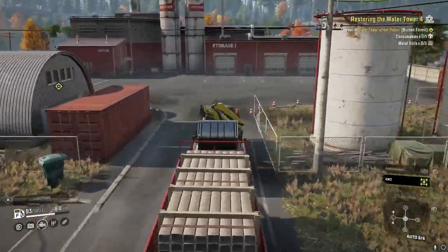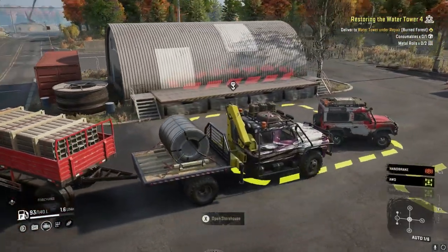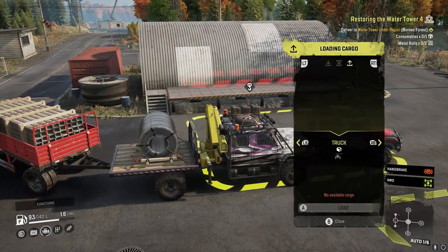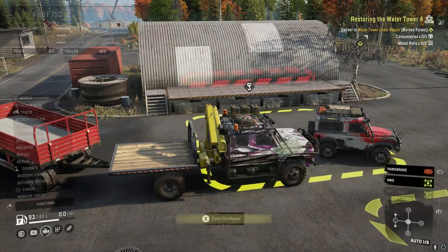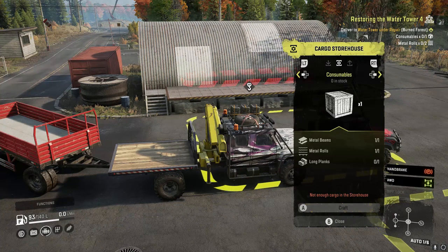We have a pike waiting there. Let's get this delivered here quick — unload metal beams and metal rolls. And here if we go back into the crafting menu you can see we need metal beams, metal rolls, and long planks.